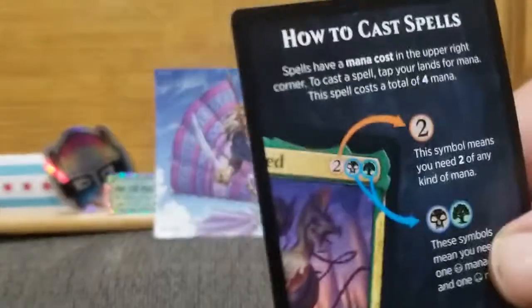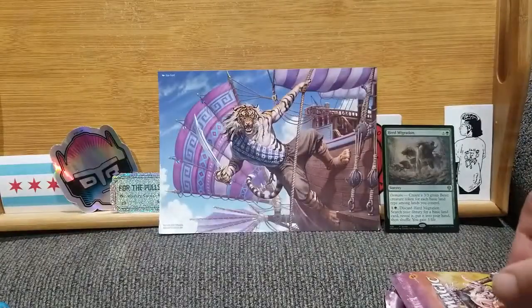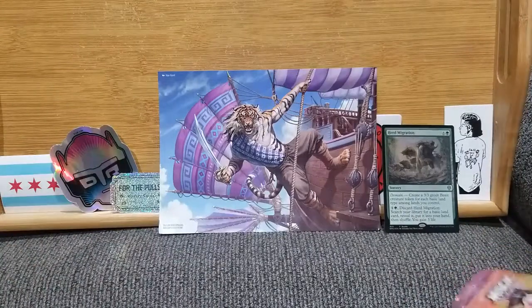Here are our reference cards — the standard and the whatnot — blocking, attacking, how to cast spells, the mana costs and whatnot. And now we begin the packs. I cannot wait to see what this looks like, and the art cards especially.